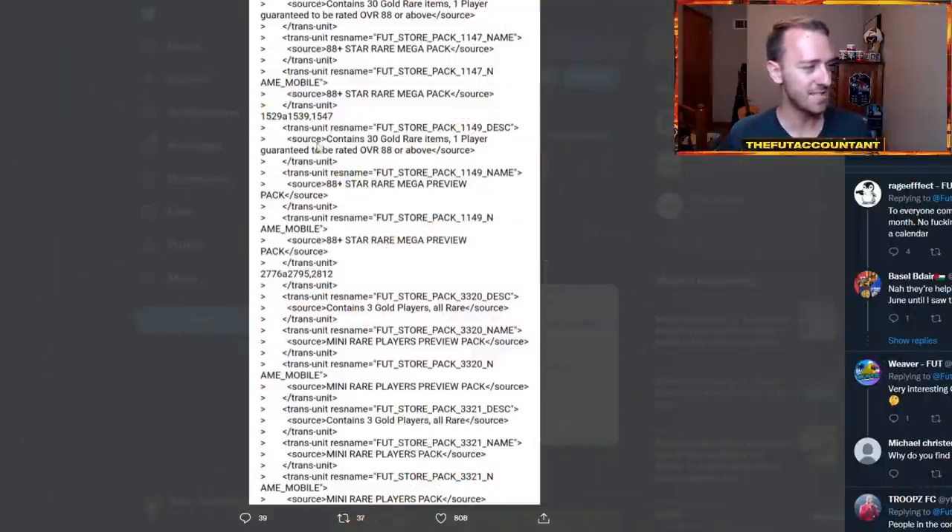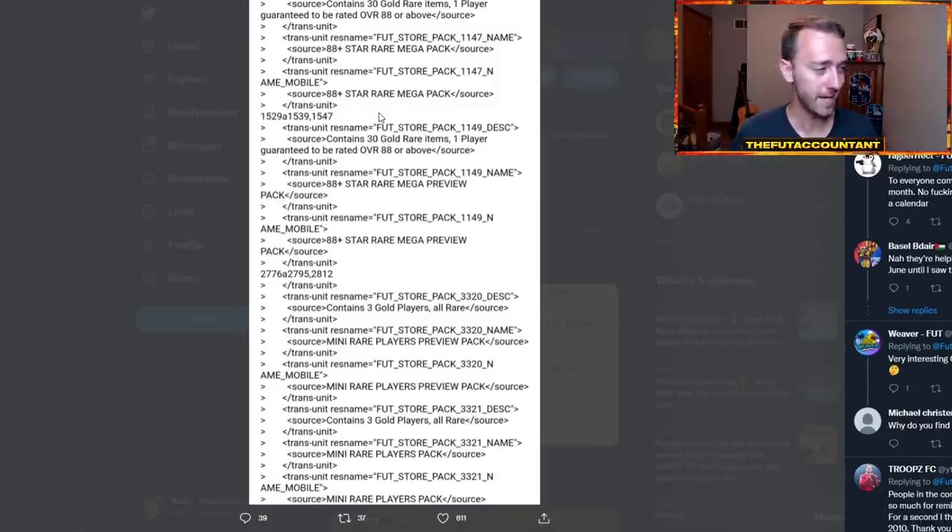Entering into the pack code tonight was this 88 plus star rare mega pack. This is similar to two weeks ago with Footies Batch 1 where we saw an 87 plus star pack. Basically looks like we have an 88 plus version now — a rare mega pack with one of those players being 88 plus rated. If they're releasing Team of the Season cards back into packs, that's basically a guaranteed tradable TOTS pack. A lot of TOTS cards are going to be supplied today if they release almost all of them onto the market, which I hope they do for SBC supply's sake.